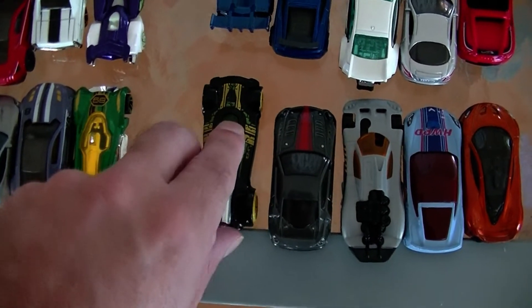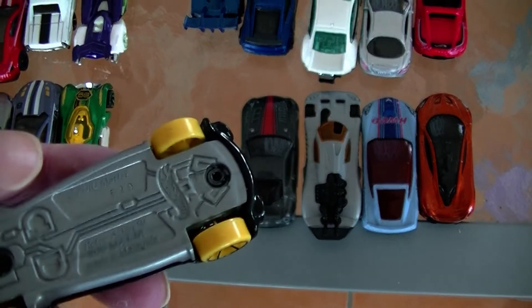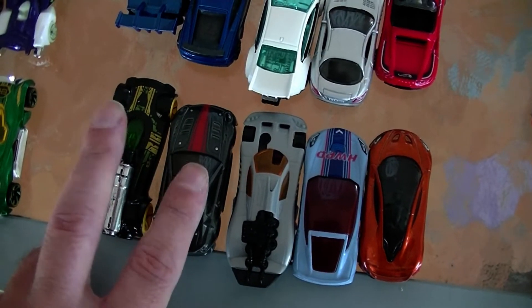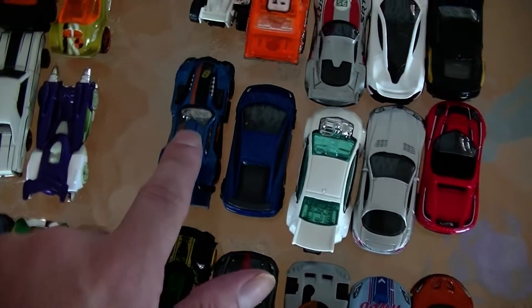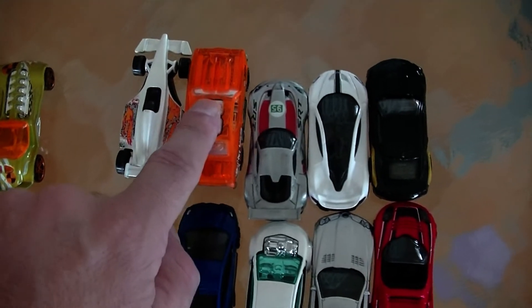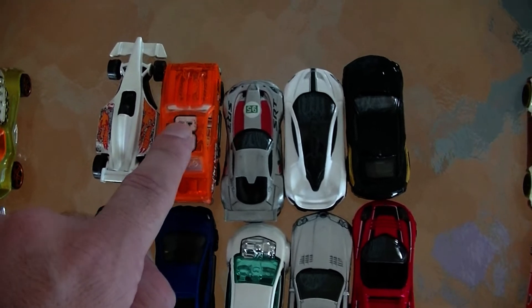We've also got Retroactive — let me just check the name — yes, Retroactive. There's also the Ferrari 599, the Lamborghini Gallardo, GT Hunter, and a white Formula One car — the 2012 world champion. He's probably a bit rough these days, but there's also an orange 1969 Chevelle.